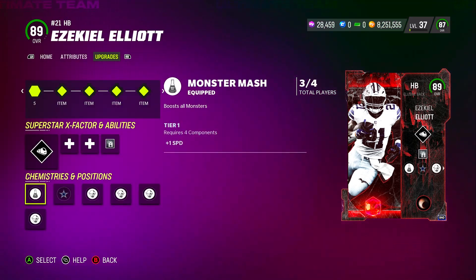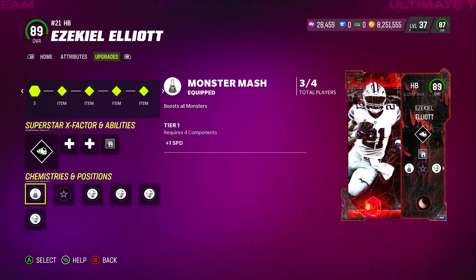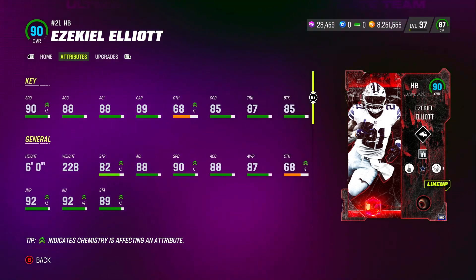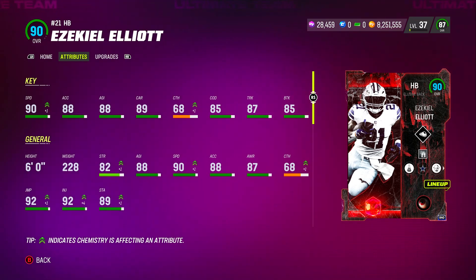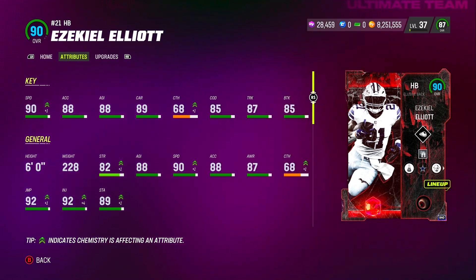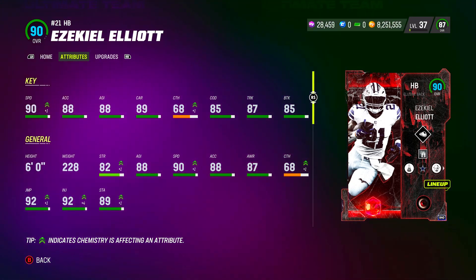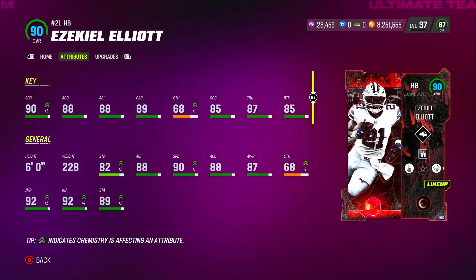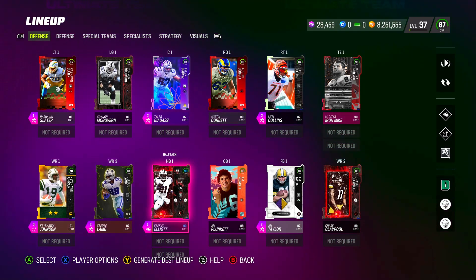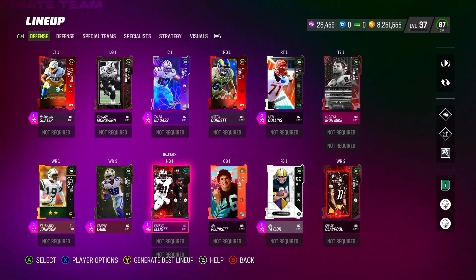You get one speed boost here and one speed here, so you get up to plus two speed. The chemistry boost won't end when the Most Fear program ends — you still keep those chemistry boosts. His card is going to have 91 speed, 80 acceleration, 80 agility, 87 truck, and 85 break tackle with 92 jumping — and he's free. I'm using Emmitt Smith now because I'm running a theme team, but if I wasn't, I'd be running Zeke Ali only because he is a goon at that position.